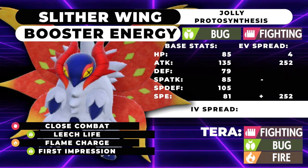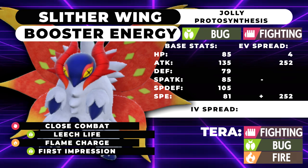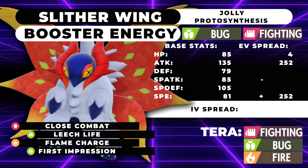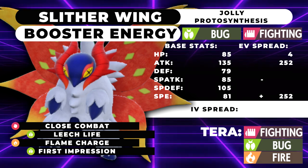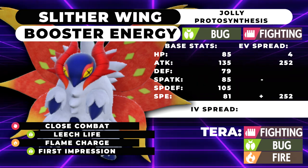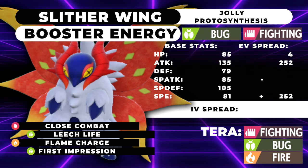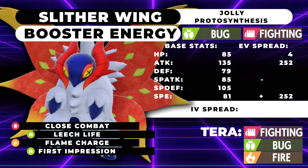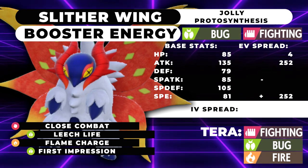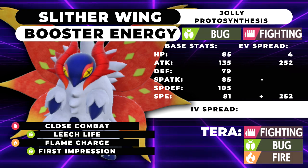The final moveset is the Booster Energy set. We're running max Speed, max Attack, Jolly nature, 4 HP with Booster Energy — moves are Close Combat, Leech Life, Flame Charge, and First Impression. The First Impression off this one is very scary: Tera Bug with Booster Energy gives a 30% boost on physical attacks, and then you smack whatever you want. Obviously it's a one-time use so you have to be smart with it — you're still Intimidate food. But with 135 Attack maxed out with effectively a Life Orb boost, you're hitting things incredibly hard with Close Combat, Flame Charge does respectable damage, and Leech Life gives this thing a bit more longevity.